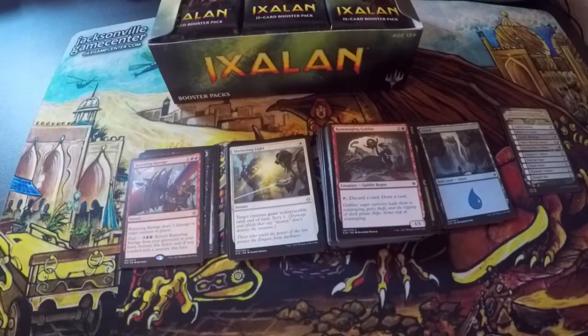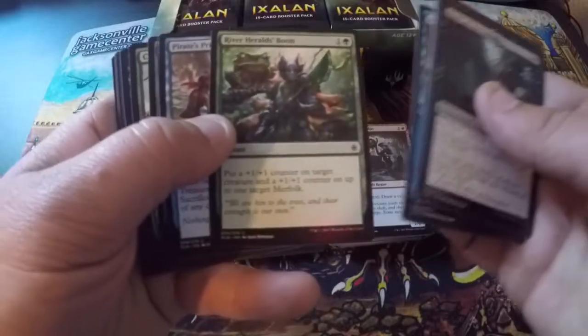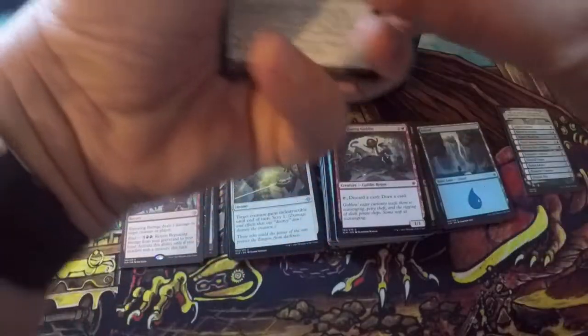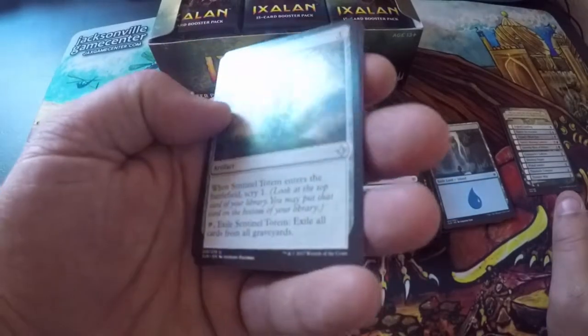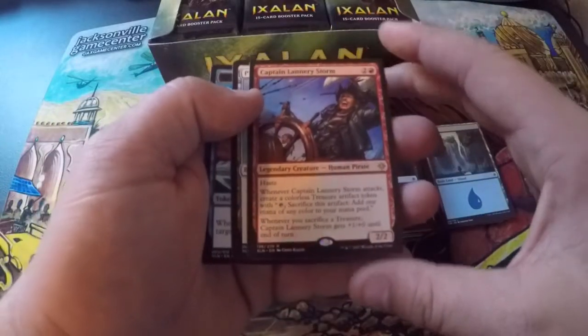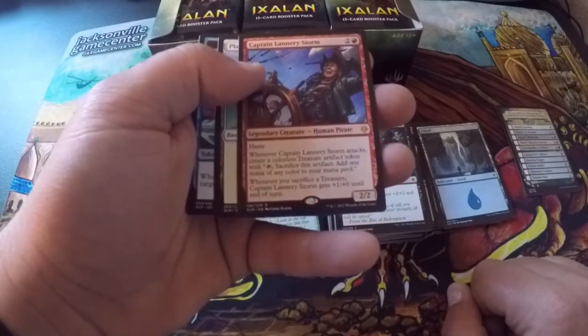Mark of the Vampire, Sure Strike, Queen's Commission, Blight Keeper, Debts of Desire, River Herald's Boon, Pirate's Prize, Spiked Tail Ceratops, Crushing Canopy, Sky March Blood Letter. Sentinel Totem is the first one — I kind of like this card, it's a good card in my opinion. Emissary of Sunrise, Chart Course. Captain Lannery Storm — when it attacks, create a colorless treasure token; when you sacrifice a treasure it gets plus one plus zero until end of turn. Haven't played it yet.